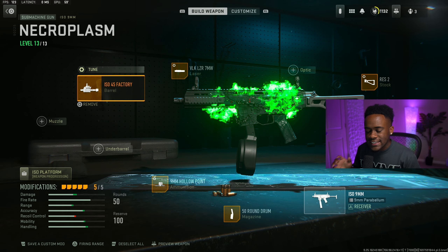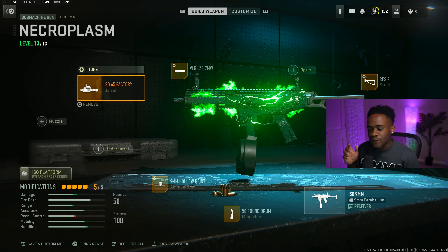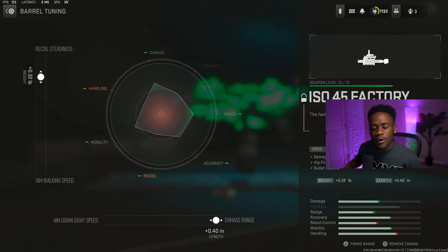Let's not waste any time. Let's go ahead and jump straight into the attachments. Going over the barrel first, we got right here is the ISO 45 factory barrel. And this is going to give you damage range and bullet velocity. And also for your tuners, go ahead and put the recoil stance to 0.32. And for your damage range, I will just slap this thing to 0.40.